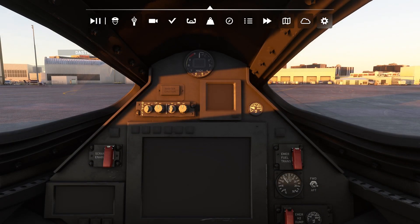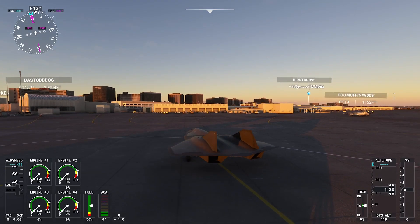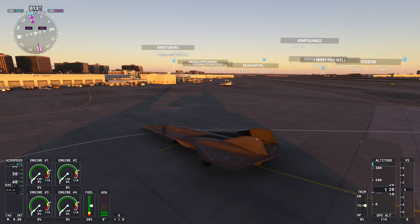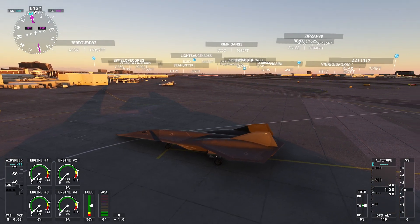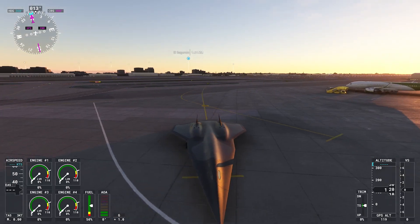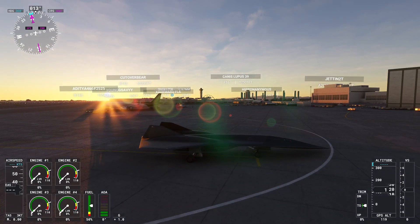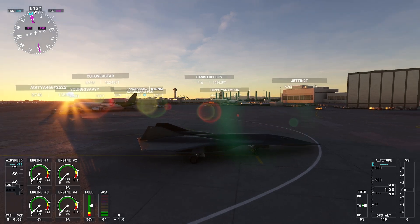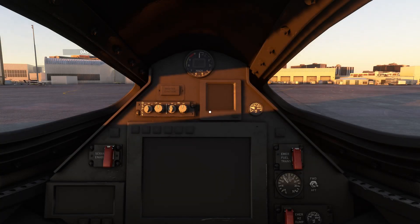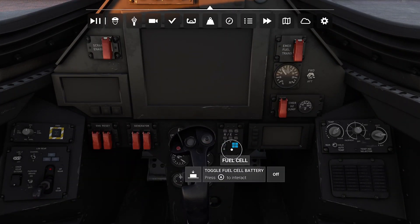Hey guys, what's up, welcome to another video on Microsoft Flight Sim. Today I just wanted to check out and see how high we can take the Dark Star up into the sky. I haven't seen anyone else try to see how high it can go or how fast it can go. I'm just wondering, can we take it up into space? Like, how high does it go? I don't know, let's find out. We're going to take off from LAX.